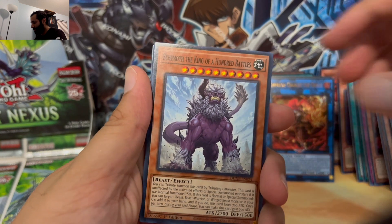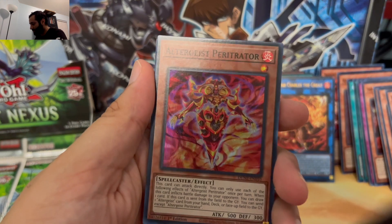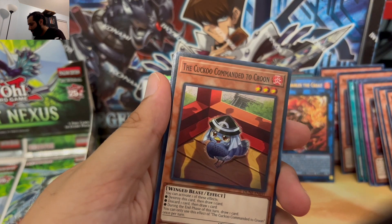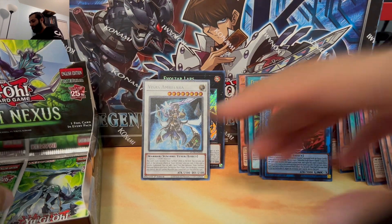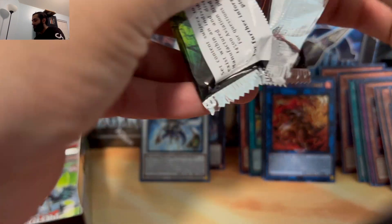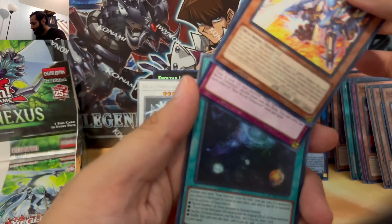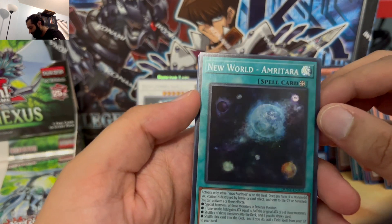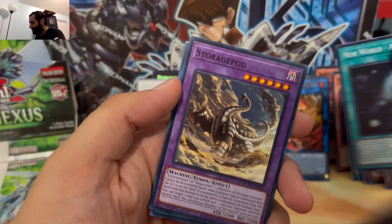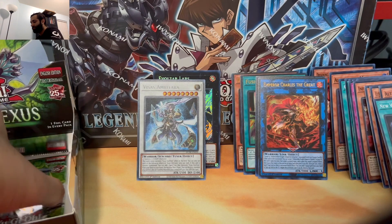Gaia Blaze, Behemoth the King, Valence Wave, Unchained, and Altergeist Paratrator. Cuckoo, Veda, Grigar, and Nemleria. Down to the last two — can we get a quarter century? It's not impossible. Definitely not. Wheel Synchron, Evatile, Rescue Ace, New World Formation, and a New World Amri Tara — that probably goes with the Visas. Opera, Scrap, and Small. Down to the final pack — let's see what we can pull.